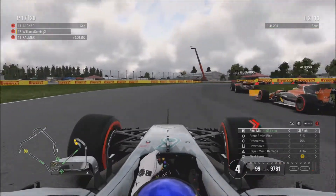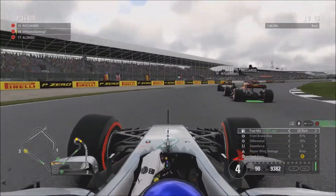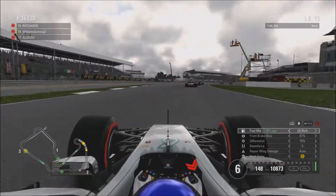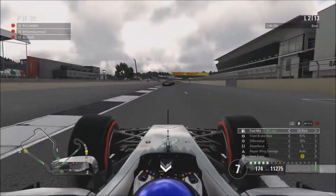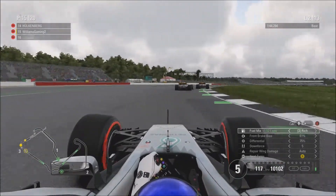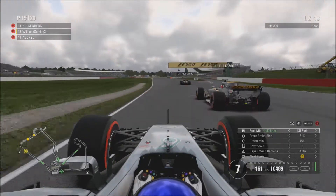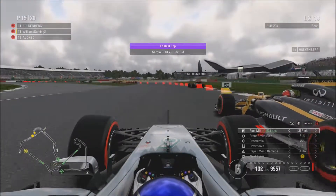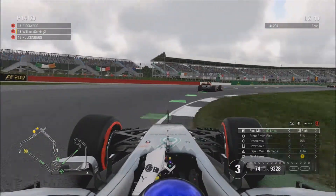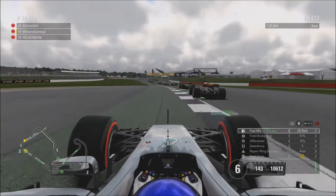Now we're going to go round the outside of Alonso or Ricciardo maybe. Ricciardo's too far ahead — we've gone round the outside of Alonso and that is us up into 16th now. And now we've got Ricciardo going down the inside of Hulkenberg. We're going to follow him through hopefully because Hulkenberg has got a terrible run. Now we're going to go down the inside of Hulkenberg into the club section — I think this is club. And now we're up into 15th or 14th place.